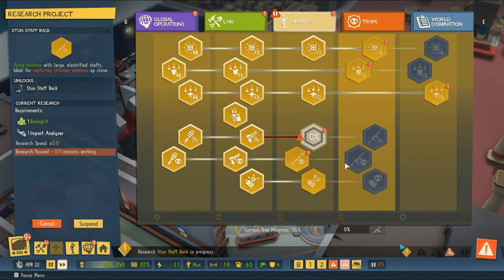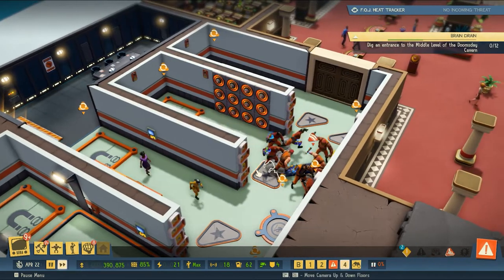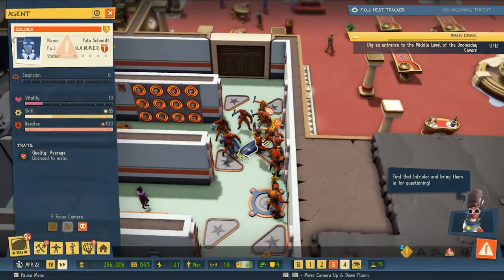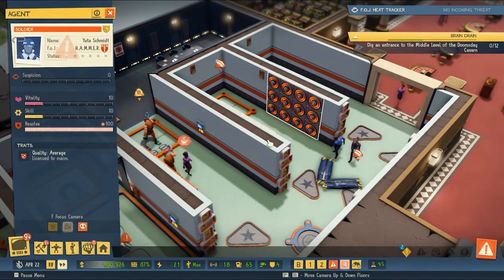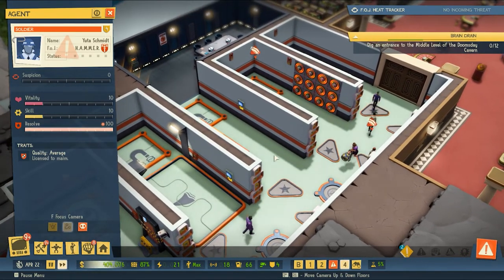We're just going to focus on traps, focus on updating our equipment in the base to make sure we can supply our minions. We've got something happening here — soldiers. Let's capture a soldier or two. But yeah, we're going to keep the grindy bits off camera probably and just focus on the fun stuff moving forward now that we understand the mechanics.